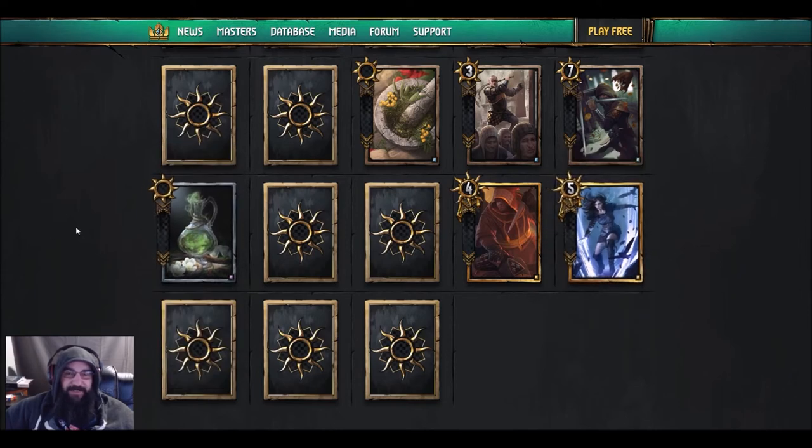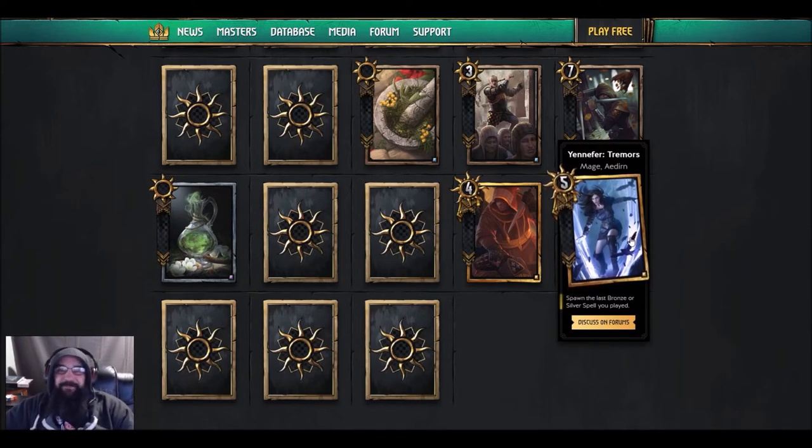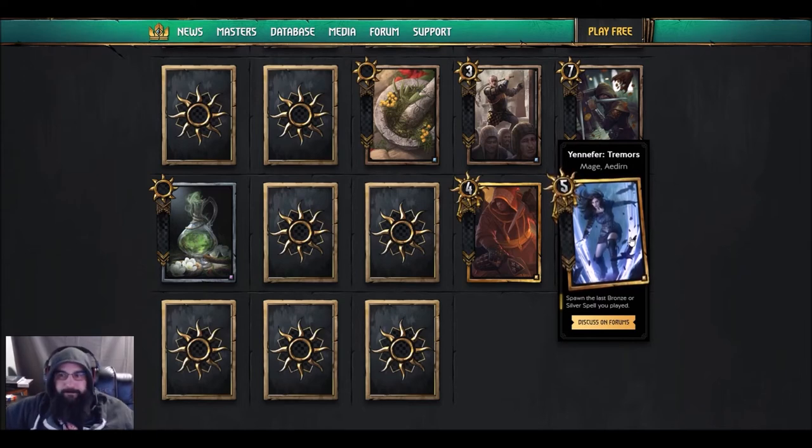I was thinking about some shenanigans — let's say you play a spy, force a pass, win that round, then play this card and have that spy replayability. It doesn't say it's doomed either, so you can pull summoning circle with this — it doesn't say you can't. I think it might be: you play a spy, they pass, you play hero and go first, you play Yennefer, and that's another spy.